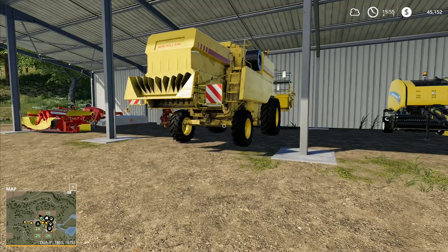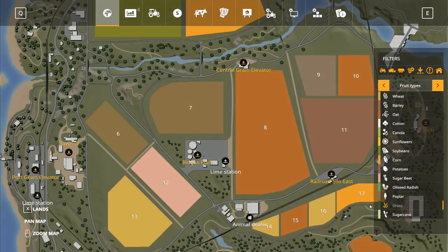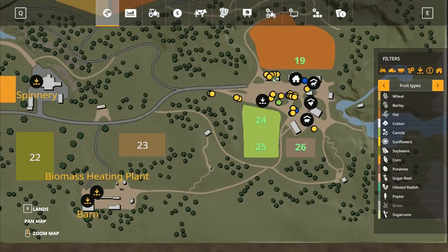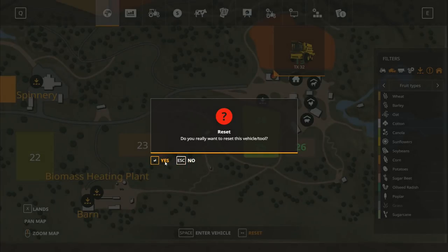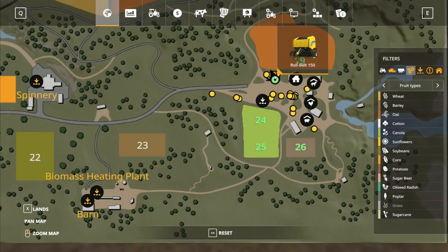I'm not going to bother driving the combine all the way up the road — it would take ages. We go down here on the map, zoom in a little, take off the trailers and tractors and machinery like that, and I've got the combine. I want to go to these items here — we've got the roll belt, I actually want to take that back to the dealership too. I'll need a tractor to pull that one around, so we'll drive that one back ourselves.